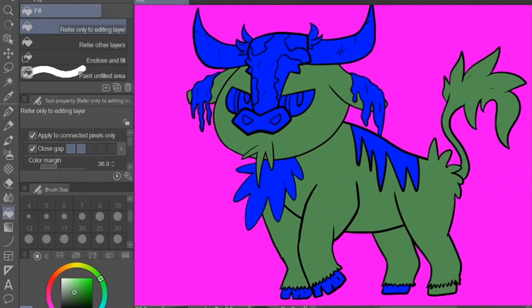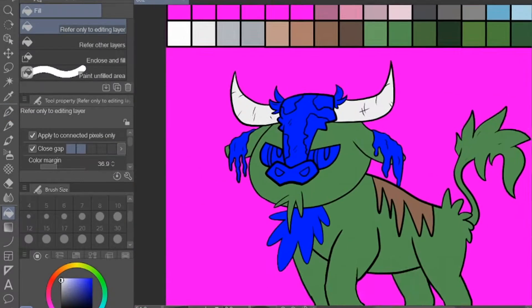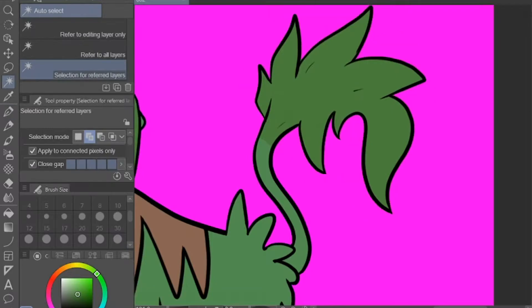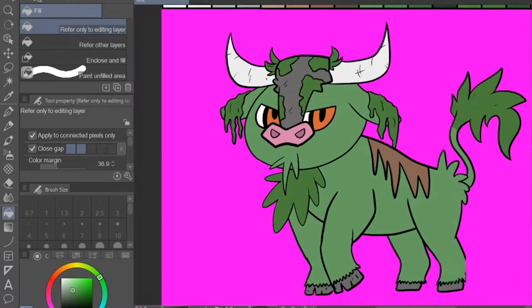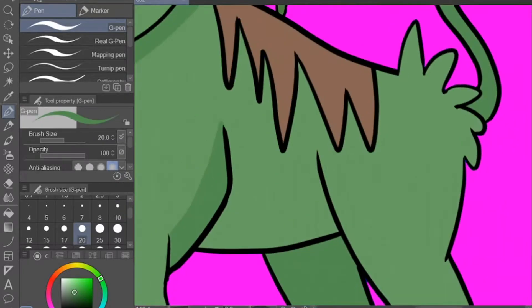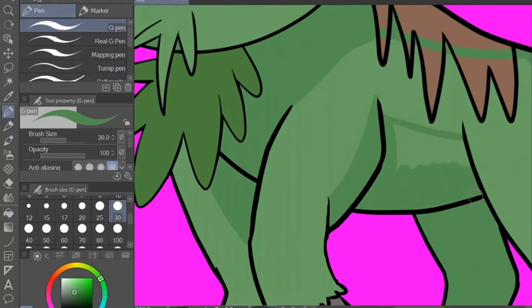We all know that the middle evolution is the awkward evolution for most starters, so I made sure to incorporate some of that into the design. The second stage of Caliph looks like a teen version of it, and it worked out well as the second evolution is meant to be more serious than its cheerful first stage. You can see that compared to Caliph, the tail is now grown and no longer just a leaf. This is also true for the rock on the forehead, as it has now grown some moss and grew inside the bit.